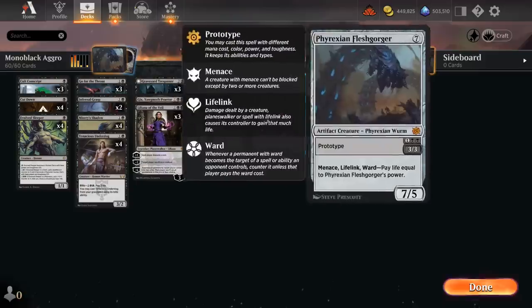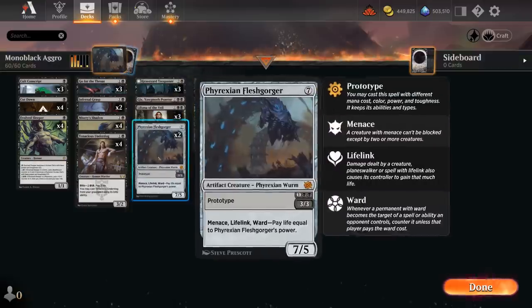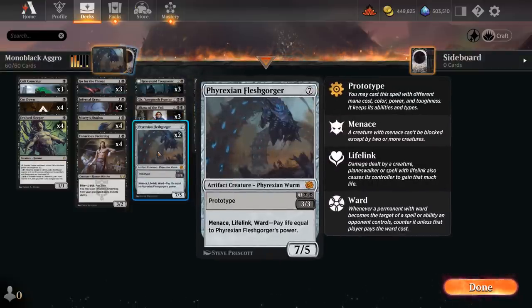Another great addition is the Phyrexian Fleshgorger. It's a seven-drop, but we can cast it for three mana thanks to prototype, in which case it's a 3/3 with menace, lifelink, and ward — which forces the opponent to pay life equal to the Fleshgorger's power. So if the opponent tries to kill it, it's going to cost them three life at the very least. That's a great addition to an aggressive black deck, and the lifelink also helps in other aggro matchups. If we ever get to seven mana, we can cast it as a 7/5 with the same abilities.